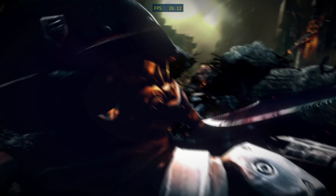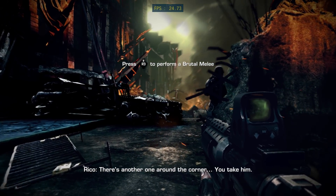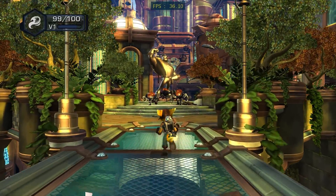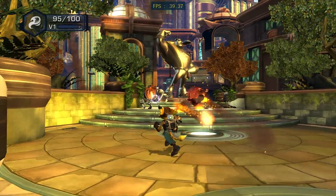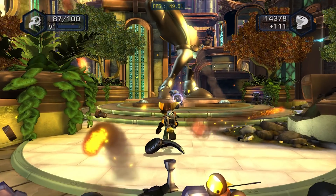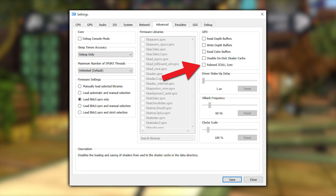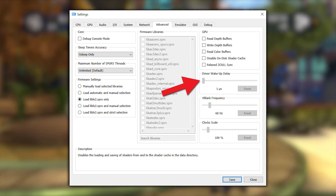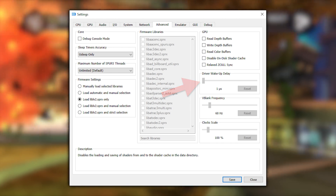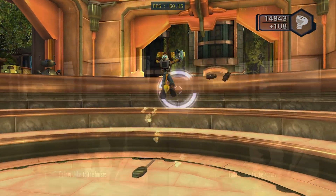Much of the focus of this video is going to be centred around optimisations given near the end of December last year and the start of January this year. While much of the performance improvement has come from just general emulator optimisation, there are in fact two settings that were added recently that help a lot with emulator stability and performance. The first of which is called Relaxed Z-Cull Sync, you'll find this in the Advanced tab of the emulator, and the second is called Driver Wake-Up Delay.